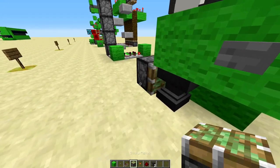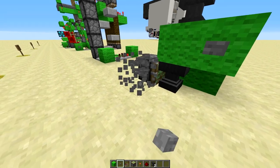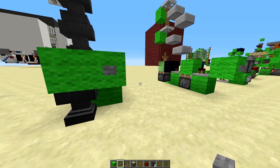Now, this is kind of cool because normally you cannot push an anvil with a button, but since falling anvils are entities, you can push falling anvils, just like you can launch falling sand with TNT.